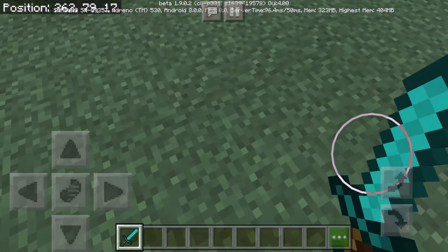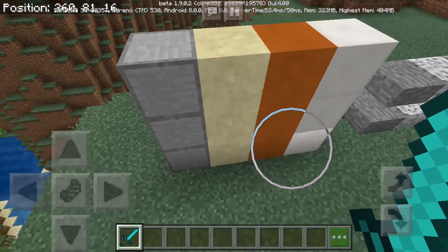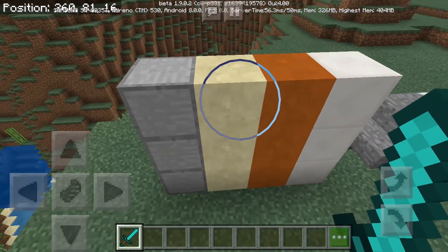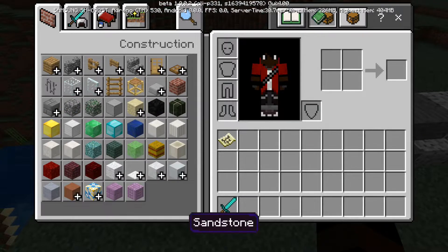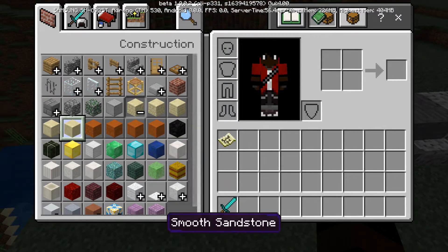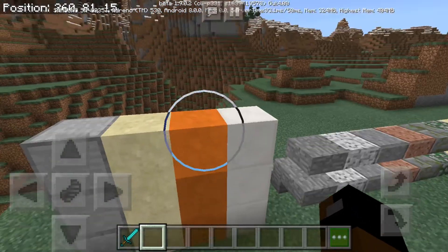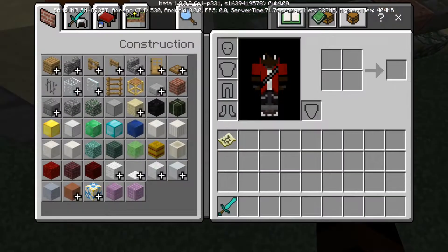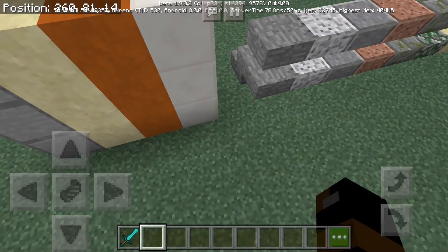First thing that was added — and this is not the first thing obviously, because it's in 1.9 — but it is the smooth blocks. These are the stone smooth block, which looks pretty cool. Then there is the smooth sandstone block, which has been changed. It used to be the old smooth sandstone, which is now called cut sandstone. This sand right here is smooth sandstone. This is cut sandstone. Then we have the same with red sandstone. This is red smooth sandstone. And this is smooth quartz. There isn't really a difference between the block of quartz and smooth quartz, but they just added it.